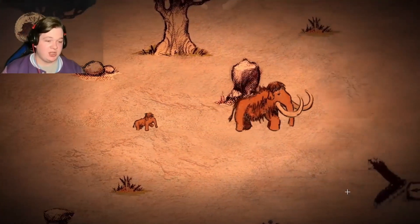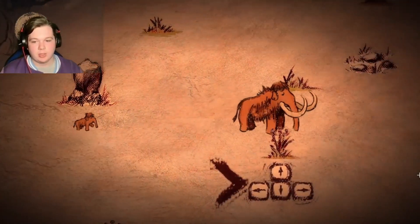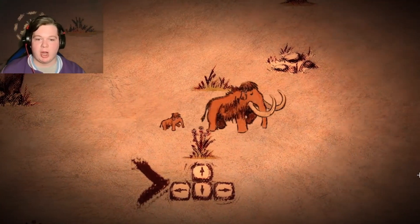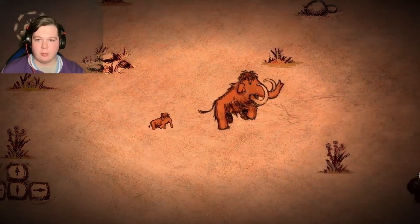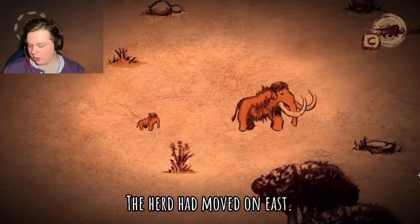Does the child get eaten at some point? Okay, let's wait for the mammoth baby to catch up. Can you catch up a bit quicker? Oh, it just summons the child to me. I can just progress as far as I need to, and the child will just be summoned to me every time if I'm out of the way. So we've got to keep walking east to rejoin the herd.